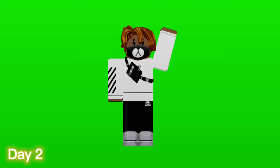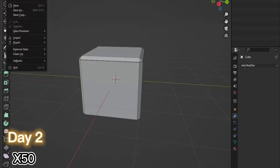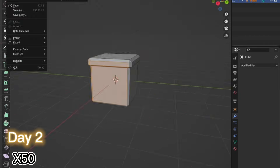On day 2, I was super motivated for my game, so I woke up, took a shower and fired up Blender to make some models for my game. The first model that I made was a Minecraft block, and after that I made a light pole.